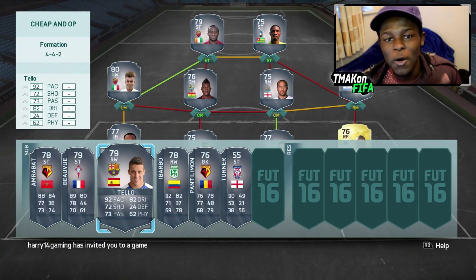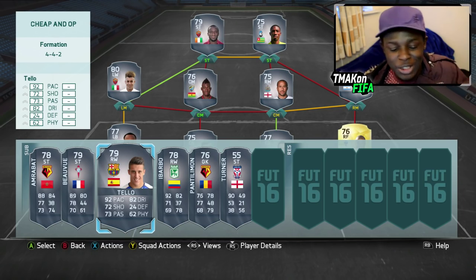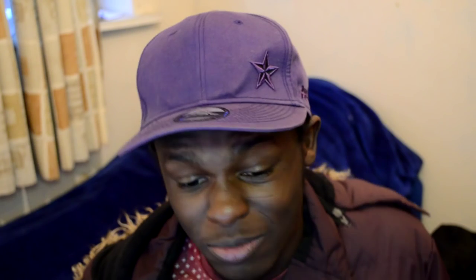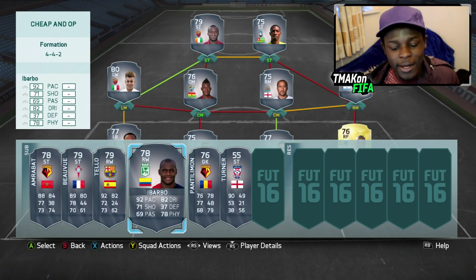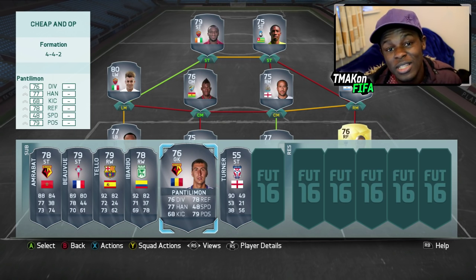Next we have Telland — this dude is currently extinct on the market, but if you keep searching you could possibly get him. He'll be getting another card change going from Barcelona to Fiorentina, so this card will become very rare. Next, Ybarbo is going to dramatically drop in price — he's now in a league I've never heard of, and because of that he'll probably end up going for 700 to 750 coins, so if you like building Colombian squads you'll be able to get yourself a bargain.